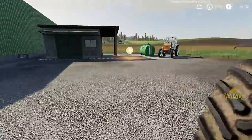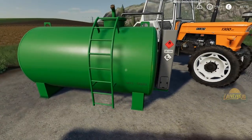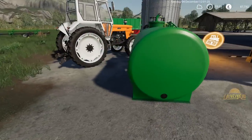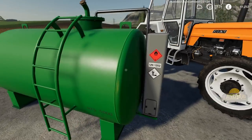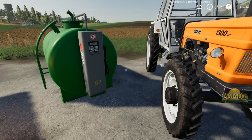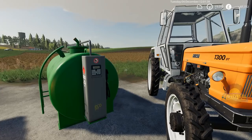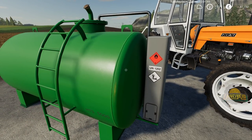Another mod that dropped today — this fuel tank, advertised as a 5,000-litre fuel tank. I thought, sweet, at last, someone's come up with a trigger where you can just refuel the thing. But it said it had one litre of fuel in it — they just have it as one litre so you can run it dry.